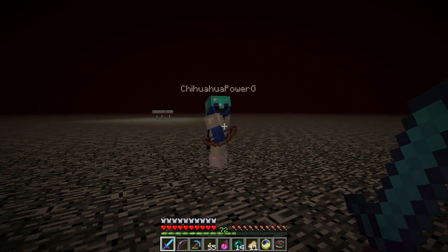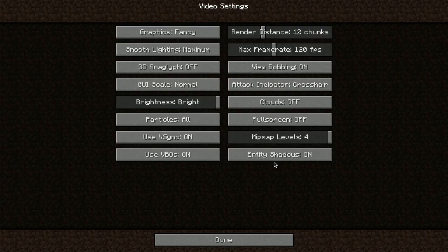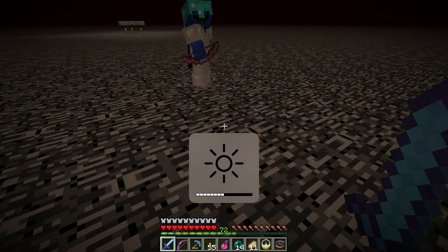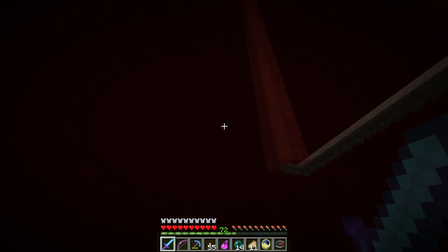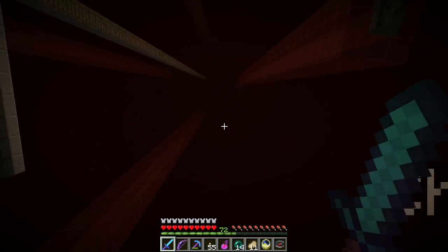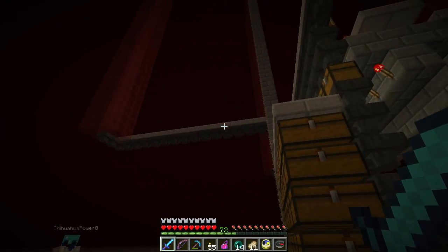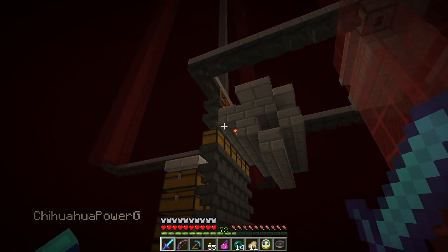Yes, you do. Hit escape, go to options, go to video settings, and go to brightness. Put it on bright. It's on 76%. No, put it on bright. Then it's your computer — just turn up the brightness controls. It's a little dim here, but you should be able to see the chests and stuff. Yeah, I can see the chest. So if you come over here and look up here, I've got some redstone torches and some blocks. This is a sorting system — all the stuff goes through this line of hoppers.